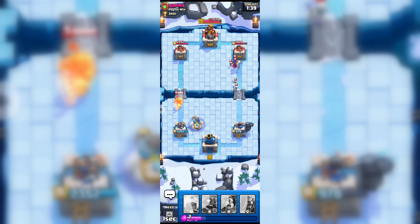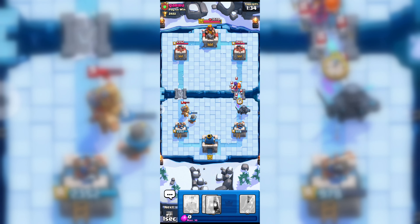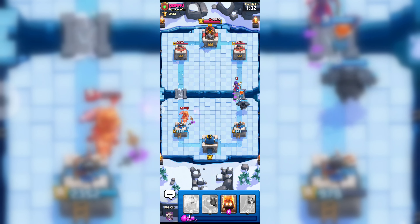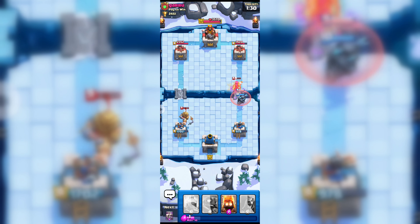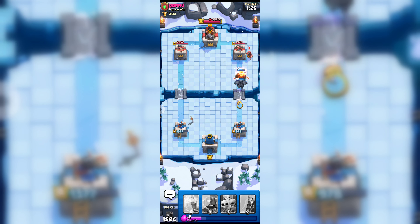Here goes my knight to counter attack his prince, and here goes my valkyrie for his witch. I think my valkyrie can take down his witch — and yes, we got it! Here goes our fire spirit.